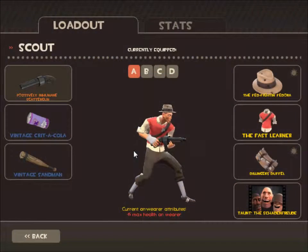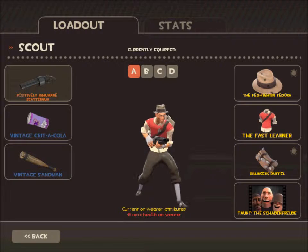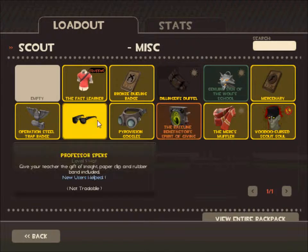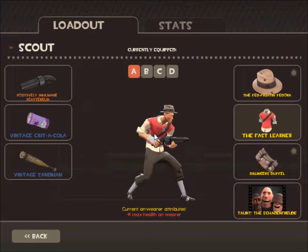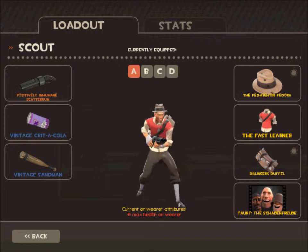Hey guys, Draggy here, and welcome to another episode of Scout Shenanigans. As you can see, I changed my Scout class a little bit. I just bought the Fast Learner just a minute ago — I'm in love with it. I replaced it with the Genuine Sign of the Wolf School, and I have it in winter style because I like it just a little bit better.